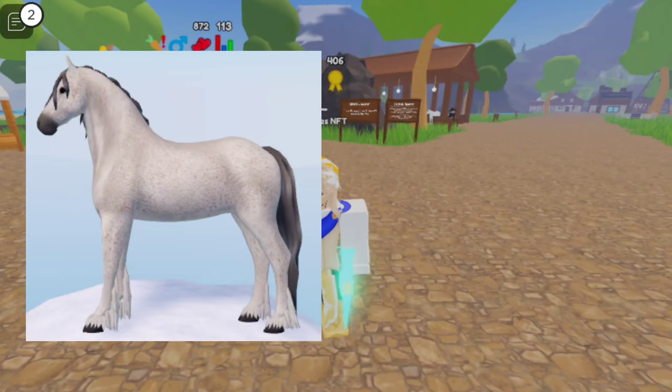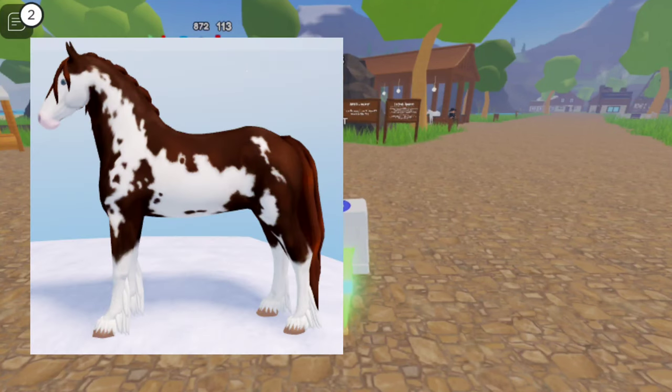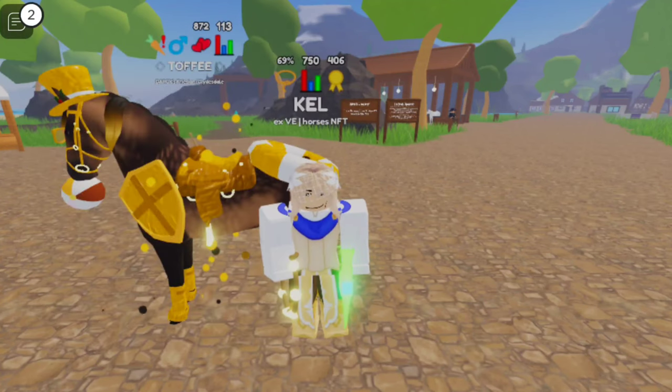Flea Bitten Gray is Bay Gray Chimera plus Red Roan. And for our last one, Liver Chestnut Overeaux, which is the newest, it's Black Overeaux plus V2 Liver Chestnut — the new Friesian coat.